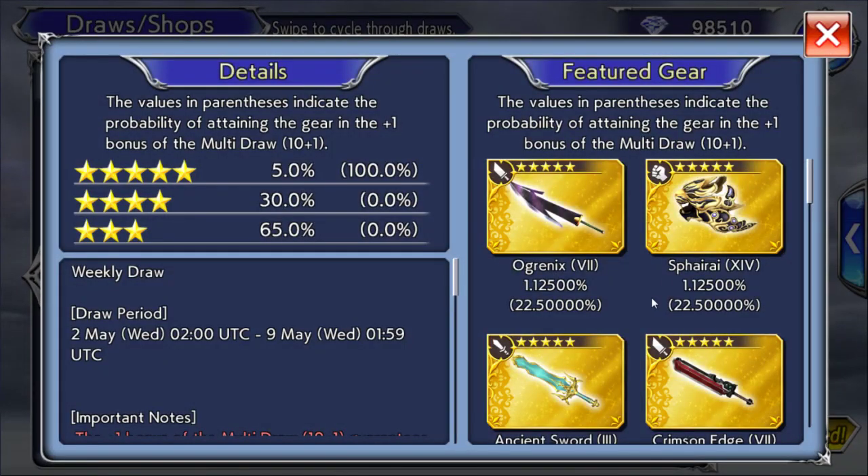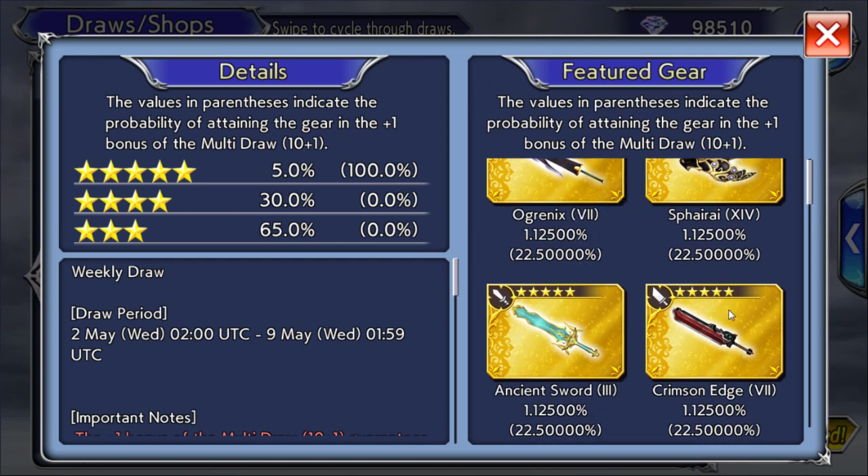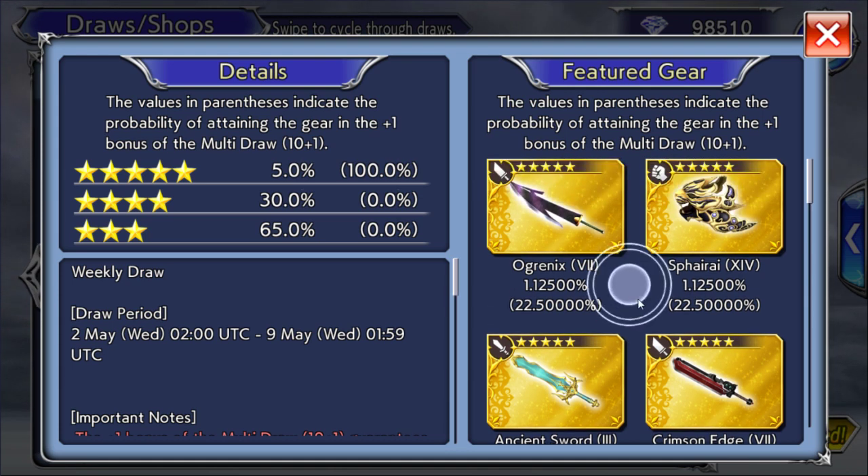We're looking, honestly, we're looking to get the Ogrenix. That's the best weapon right here. And Crimson Edge would be nice, because I do prefer having my Cloud stocked up with everything he can get. So Crimson Edge — I do have it already, so it's not that big of a deal, but if I can get it, that's nice.